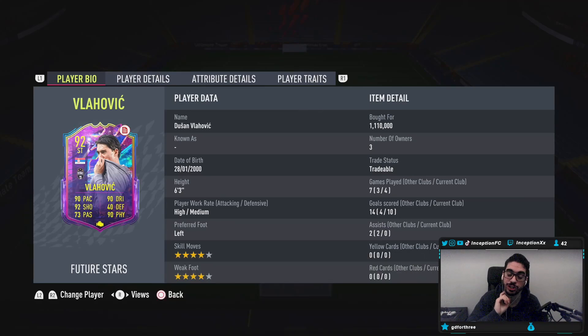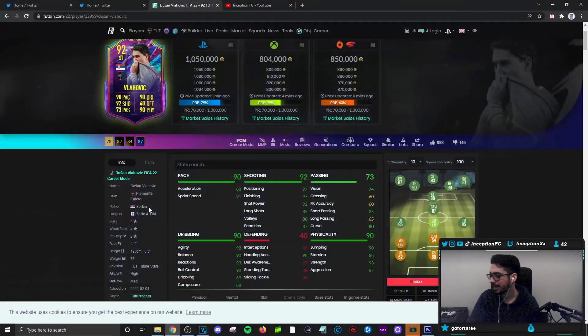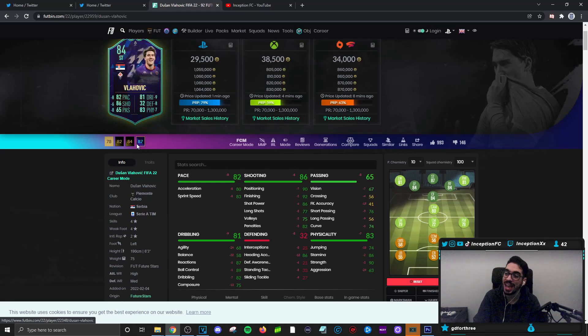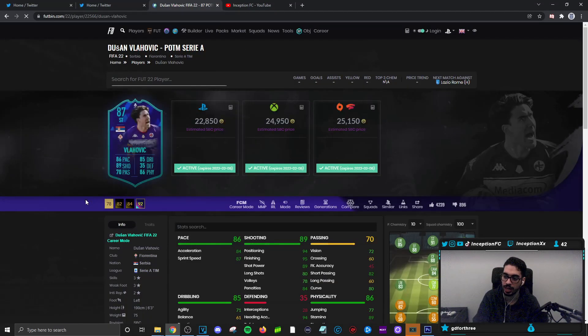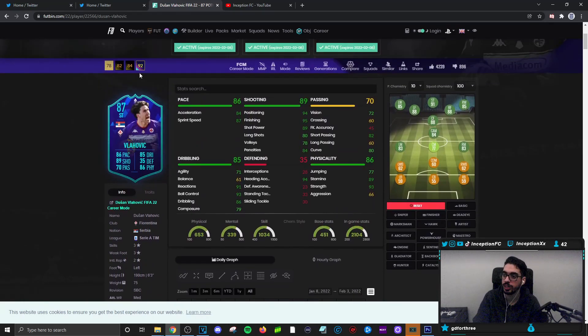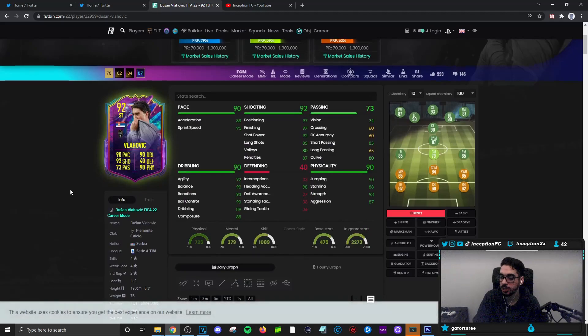We're taking a look at a card who is 6'3", high-medium work rates, left-footed, 4-star, 4-star capabilities. If we take a look at this Vlahovic card in-game, the difference between this one and the older one is going to be massive changes. We're looking at an agility and balance boost, which is the main one, a composure boost, a little bit of a shooting boost with a pace boost, and on top of all of that, he actually has a work rate change as well. He goes from a medium-medium work-rated player to a high-medium work-rated player.